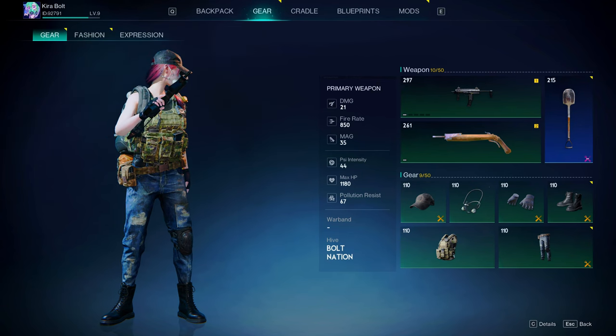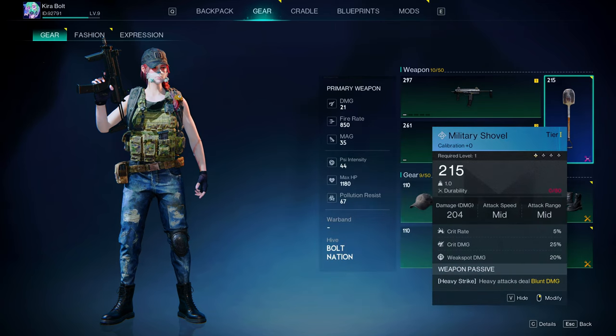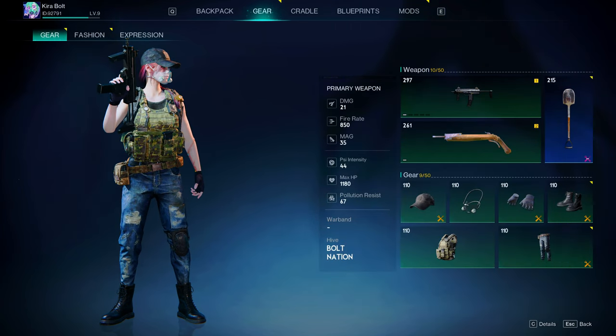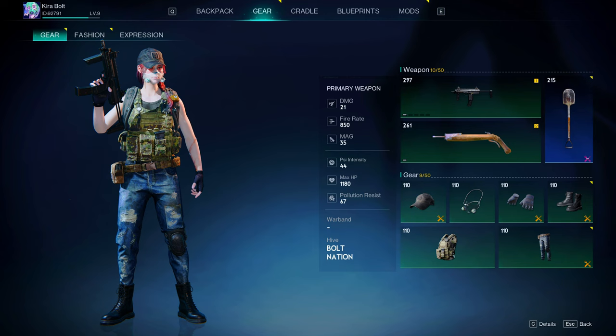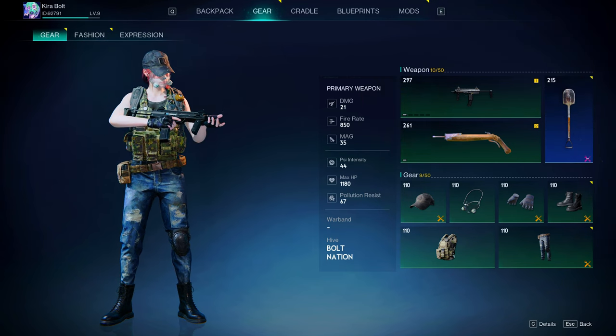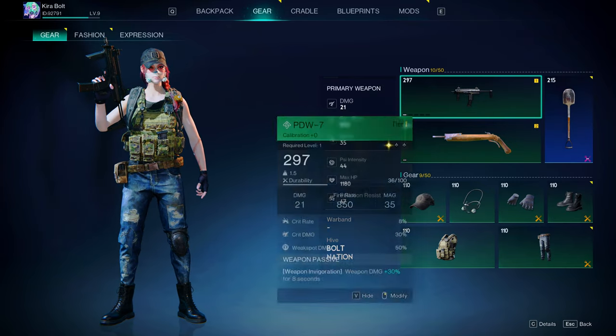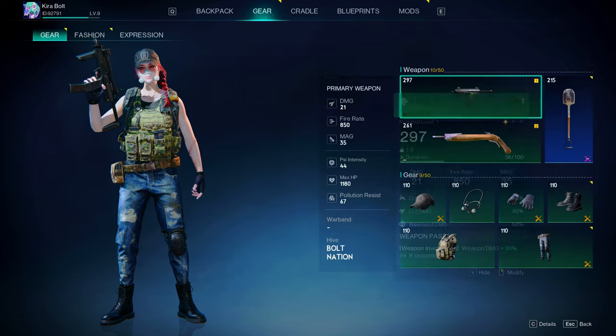Let's get started with the basics. You have a primary, a secondary, and a melee weapon. One thing to note is you always want to make sure you're using the weapon that does the most amount of damage. The way to do this is by seeing which weapon has more damage, better fire rate, or better magazine. And sometimes you might have the wrong weapon selected.